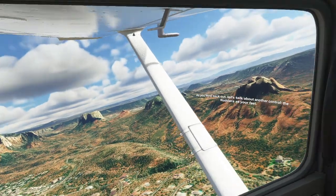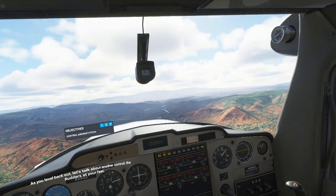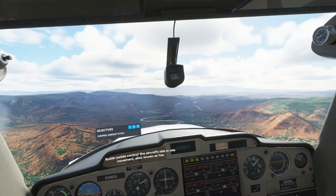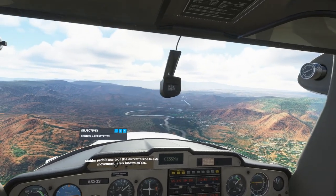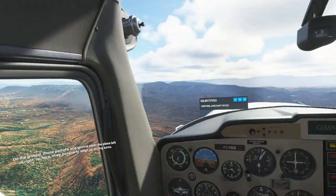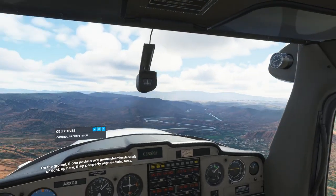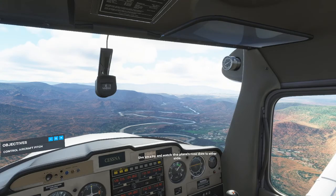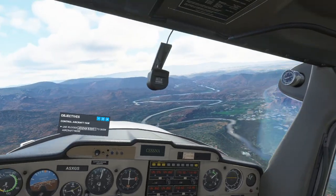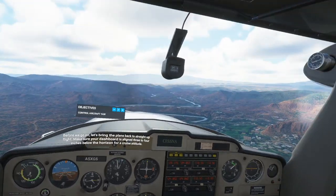As you level back out, let's talk about another control — the rudders at your feet. They're not at my feet, but let's talk about the aircraft's side-to-side movement, also known as yaw. On the ground those pedals steer the plane left or right; up here they properly align us during turns. The Thrustmaster stick has the ability to twist, so that's what we use instead of pedals.